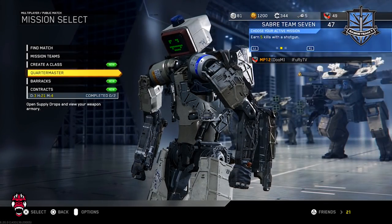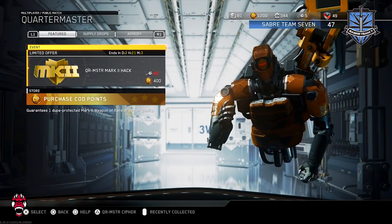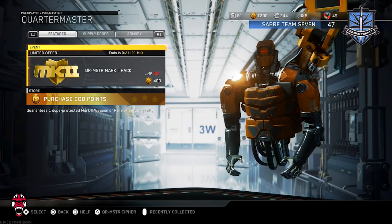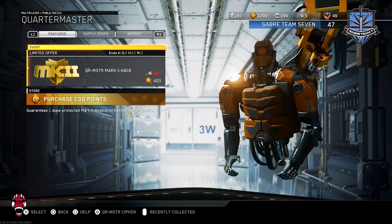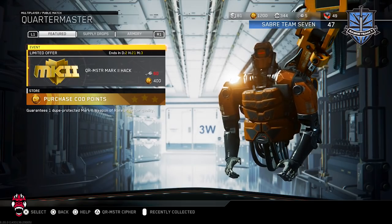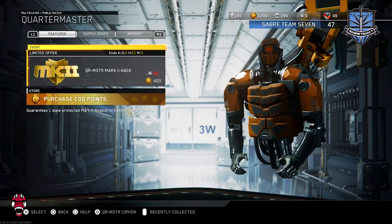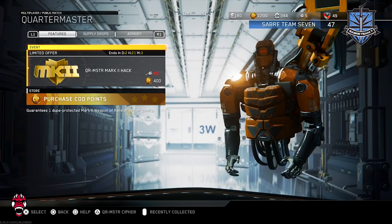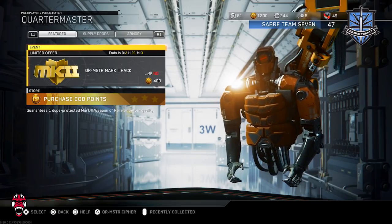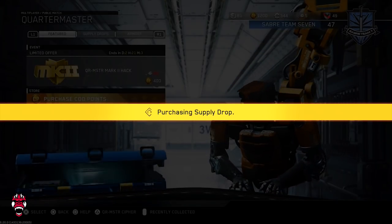What is up YouTube, Fury here bringing a brand new video. Today we got a new hack on IW — we got 1200 COP points so we can open up three of these things. This guarantees one dupe-protected Mark II weapon of rare or better quality. Obviously we can definitely get three rares out of this thing, but hopefully we can pull something good. You can spend 60 keys but unfortunately I don't have the keys to unlock this, so we had some COP points on the account and we're gonna go ahead and open these.